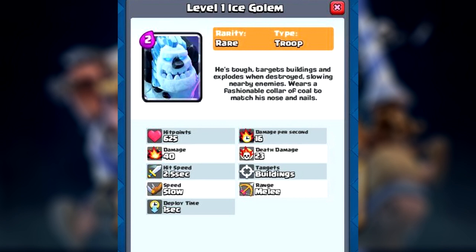The deploy time is only one second, which I'm pretty sure is shorter than the regular Golem, so that's a plus. It is a lot cheaper, so it makes sense that you deploy it faster. This card probably has its own strengths — I'd just have to test it out. Once it's added into the game we'll have to experiment with it.